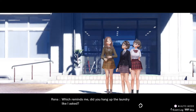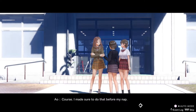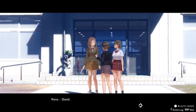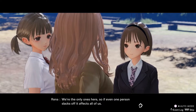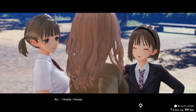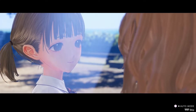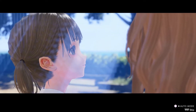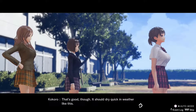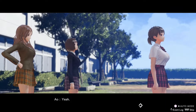You play as the main protagonist Ao Hoshizaki, who while on her way to summer school is transported to a strange and unknown world. The place she finds herself in takes the form of an academy or a school that seems to be floating out in the middle of an ocean. Very soon after arriving, she meets three other girls named Yuki, Reina, and Kokoro, who have been seemingly trapped here for quite a while. Unfortunately, these girls seem to have lost their memories and don't really know who they are or remember anyone from the world they came from. And so, you all set out on a journey to restore their memories, figure out what's going on, and return home.